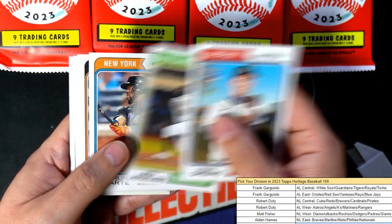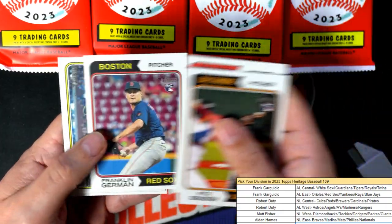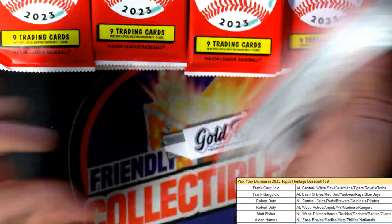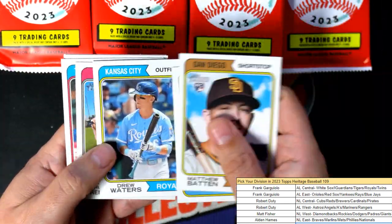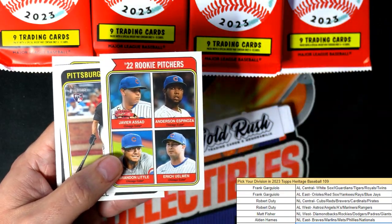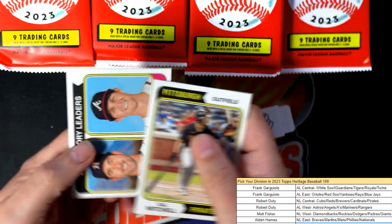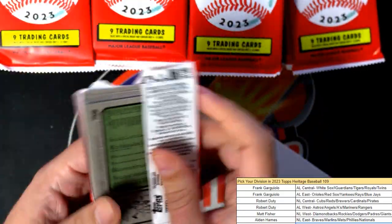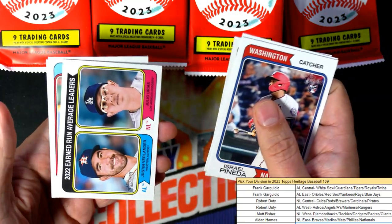A nice Riley Greene rookie, Shea Langliers — all right, that's a cool one. Oh, look at this rookie pitcher's Cubs card, that's cool. Well, I hope we get a big hit in Heritage Baseball. If you're in the break, good luck — we will have another Heritage available.